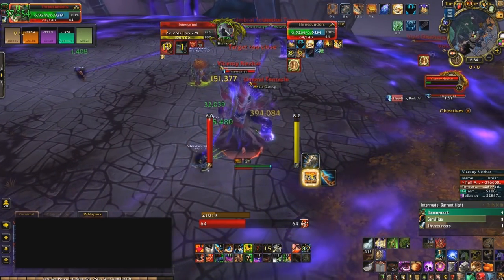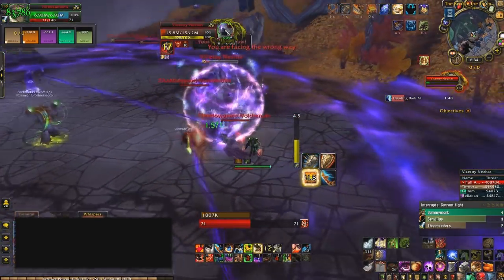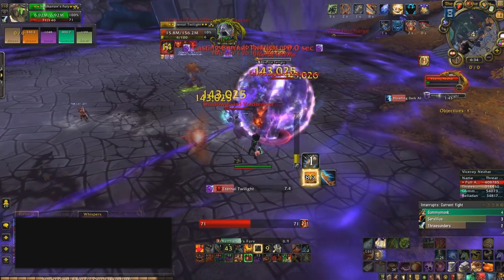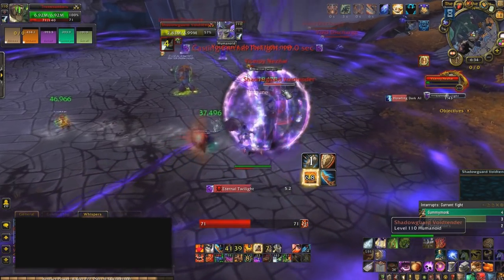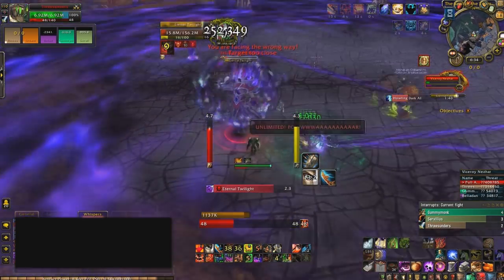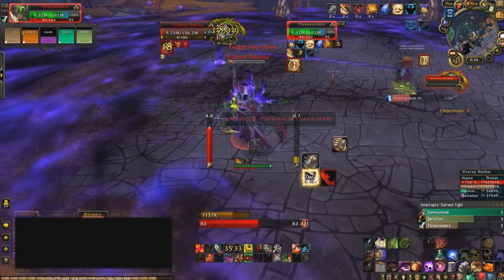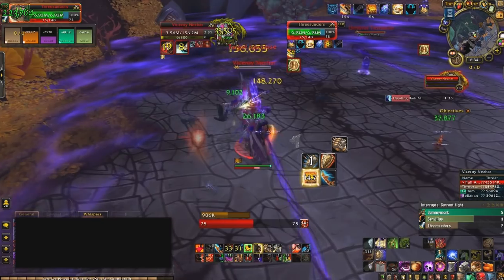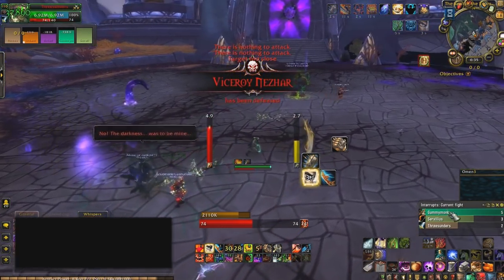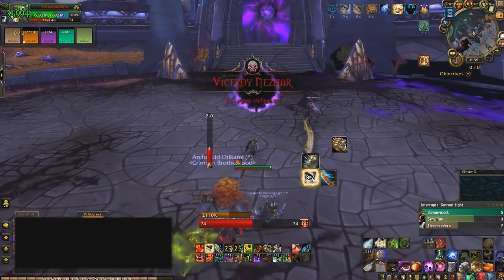The last pair of adds he summons are Shadow Guards, which put a bubble on him while he casts Eternal Twilight. Take down the two Shadow Guards as quickly as possible — you have about 10 seconds. With both Shadow Guards down, the bubble is gone and you can interrupt Eternal Twilight, which if not interrupted will one-shot the whole group. Handle the adds, hug the boss during Entropic Force, interrupt the fear, and you should be okay.